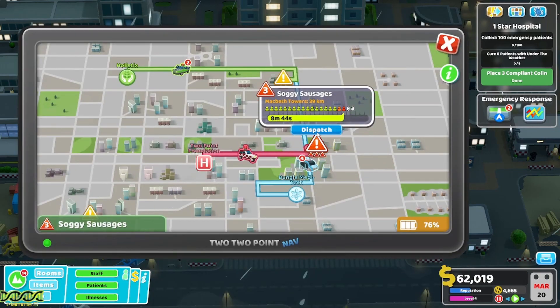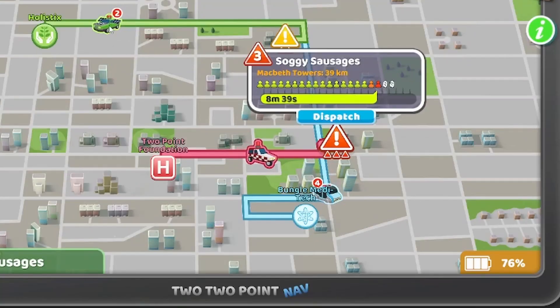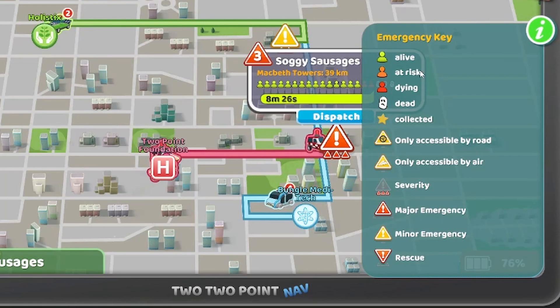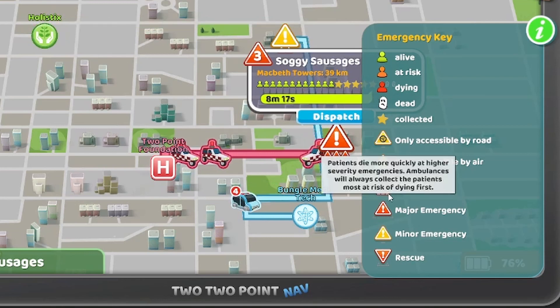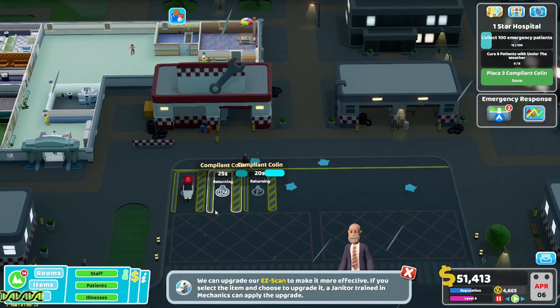We send ambulances to Socket Sausages - a critical mass of local residents simultaneously attempting barbecues has caused a quantum luck singularity, resulting in a sudden and severe outbreak of Under the Weather and other illnesses. We've got two deaths. Holistics picked up two people, Bungle Tech picked up four. The game notes: 'Only accessible by road, only accessible by air - severity three patients die more quickly at higher severity emergencies. Ambulances will always collect the patients most at risk of dying first.'